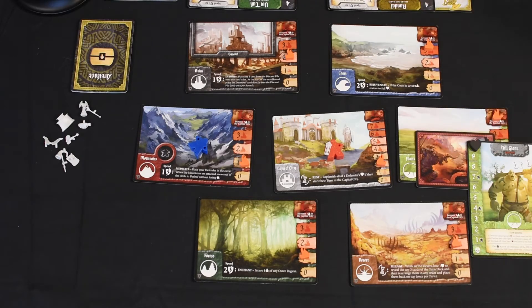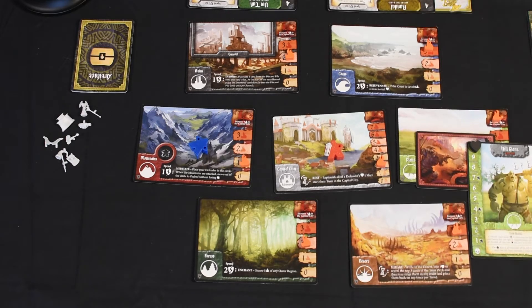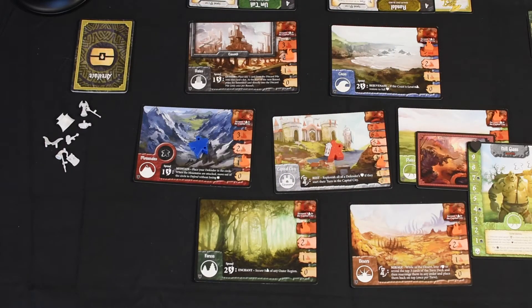All right — Hill Giant marker, oh boy! Let's start by turning these cards. The first place that gets hit is the Forest and the Desert. The Desert is becoming very unstable — it is unstable — so we need to get there. The next card we have is our Minotaur, which means the Forest gets hit and there's nobody there to defend, so the Forest goes up.